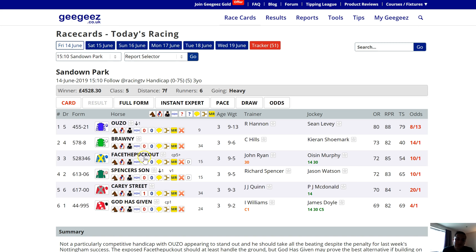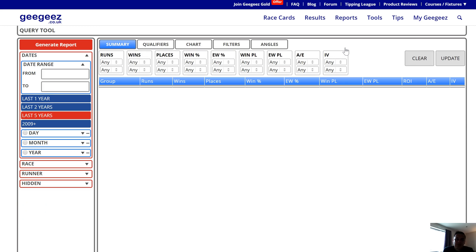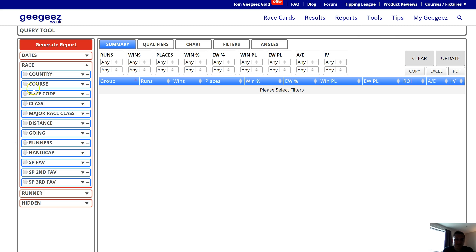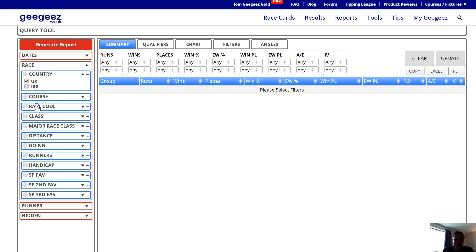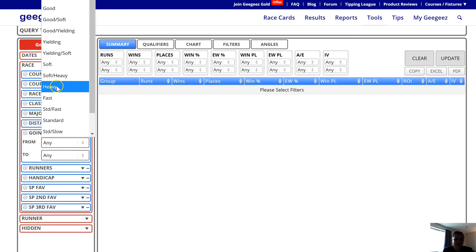You could do that in any race — go to the Instant Expert, select Sire, and look at the heavy ground data there. But another way to do this, which is more of an everyday use, is rather than having to go race by race, you can use the Query Tool. If I click on Query Tool, I'll leave the date range at five years, and then under the race options I'm going to choose Country UK, race code flat, turf, and going heavy.